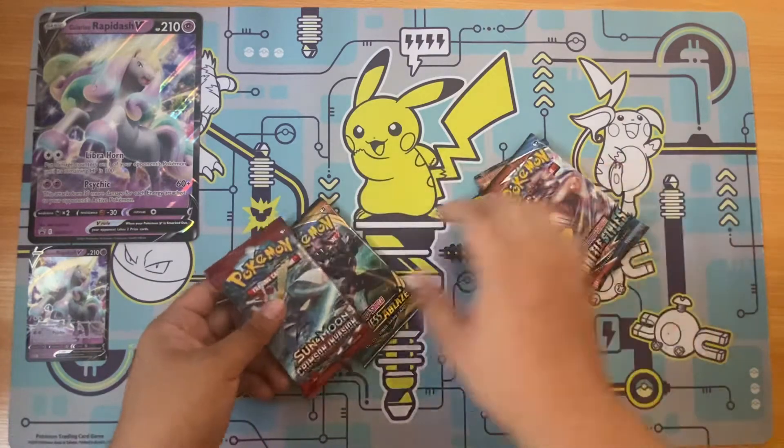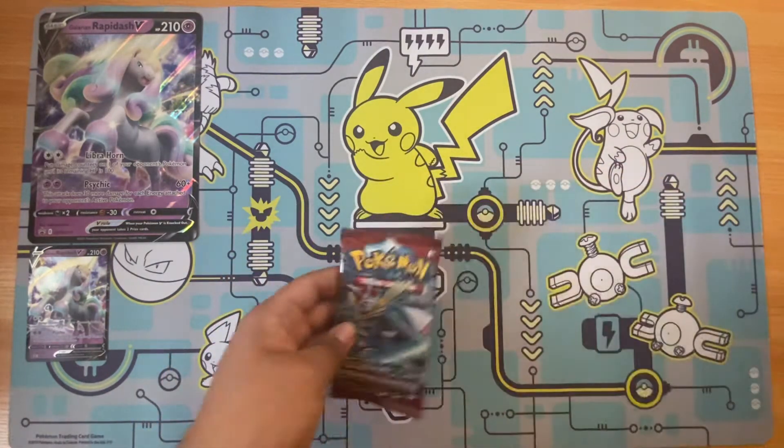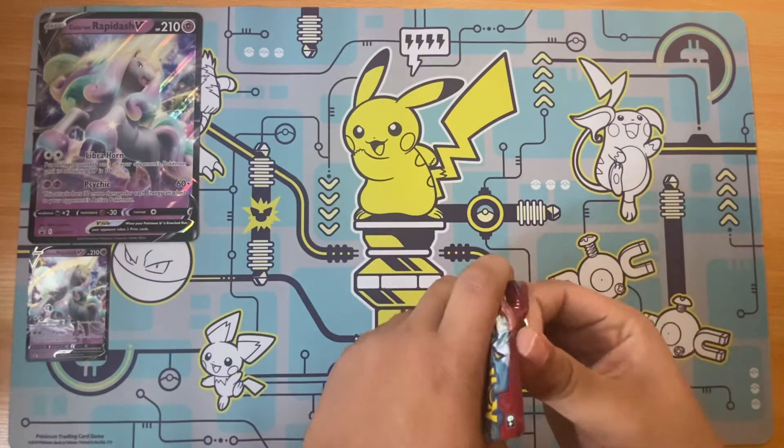So you get two packs of Battle Styles, one Crimson Invasion and Darkness of Blaze. I'm going to start with Crimson Invasion.